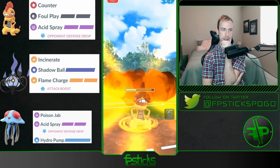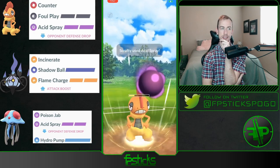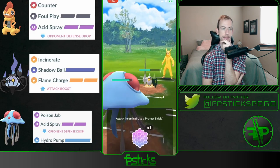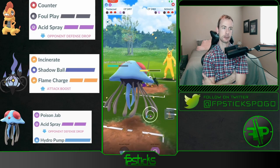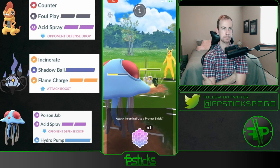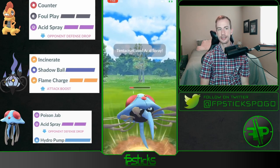Is going to clean house here. There's the Sirfetch'd swap — gonna drop an Acid Spray before getting out of here. And those Poison Jabs are really chunking now. Night Slash, Leaf Blade — it's gonna hit for neutral. Man, Tentacruel really has a good amount of bulk in the Ultra League here. Gonna no-shield this Leaf Blade as well and then get to this Acid Spray.